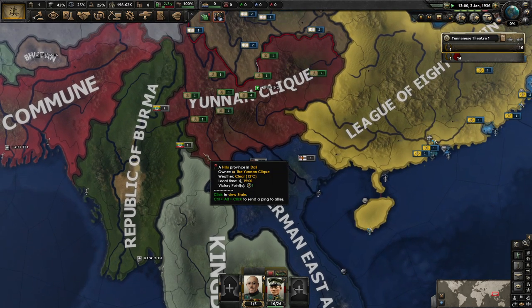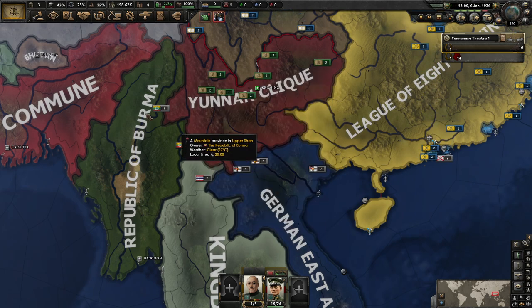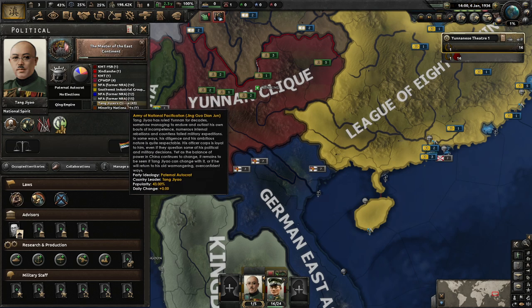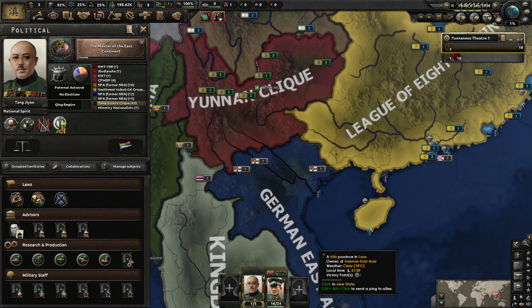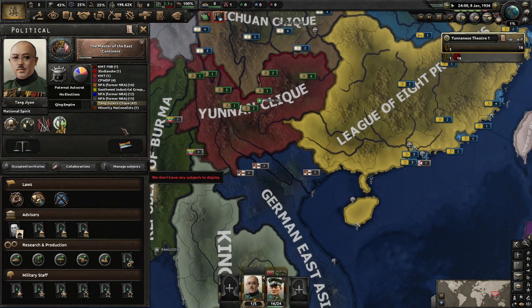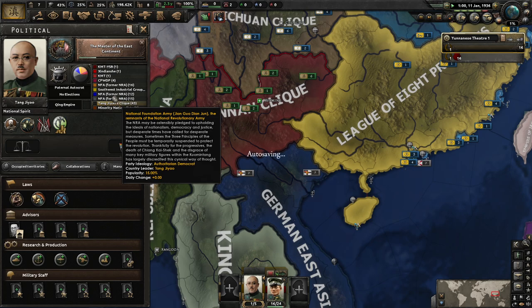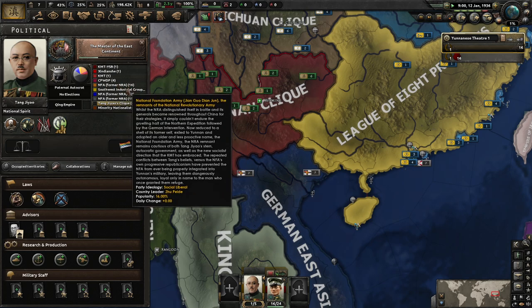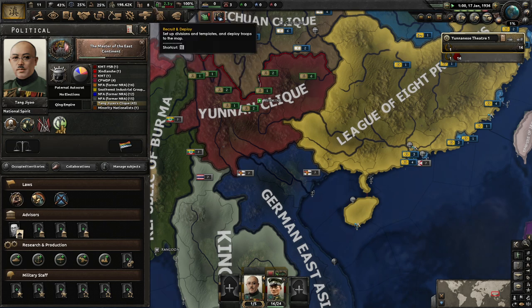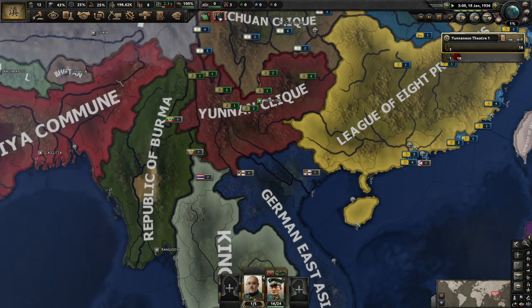I'm pretty sure we need to get him out of power. I think Long Yun is the leader of the KMT. We've got Wang Yu and Tang Jiao. I just want to make sure those are who we want to take control. I'm pretty sure it's the Social Conservatives, the Authoritarian Democrats, and the Social Liberals as well — all the former NRA factions are the KMT. We have 200,000 manpower, 25% stability, 25% war support.